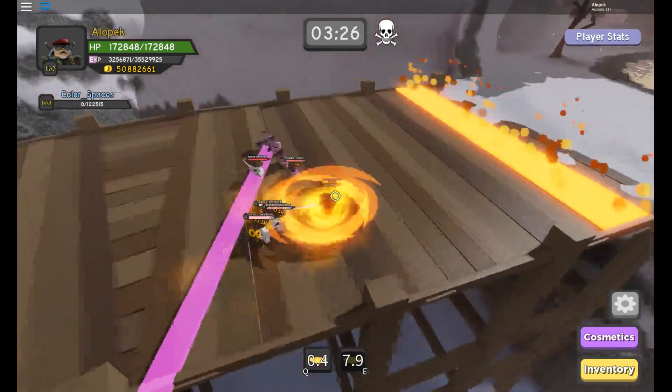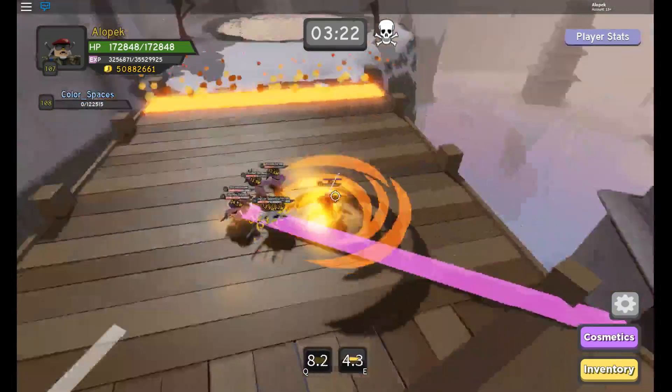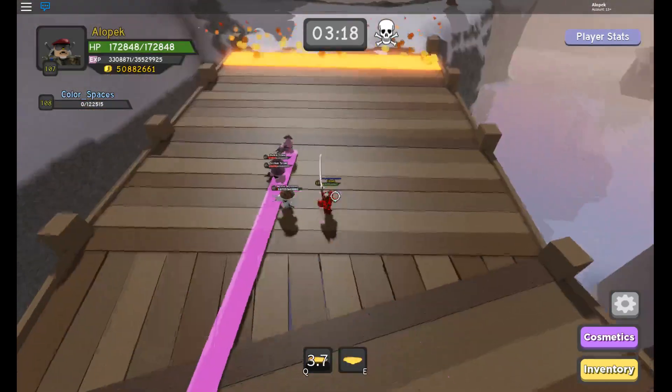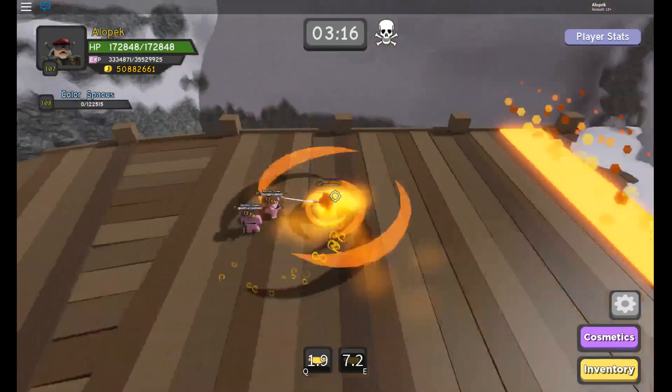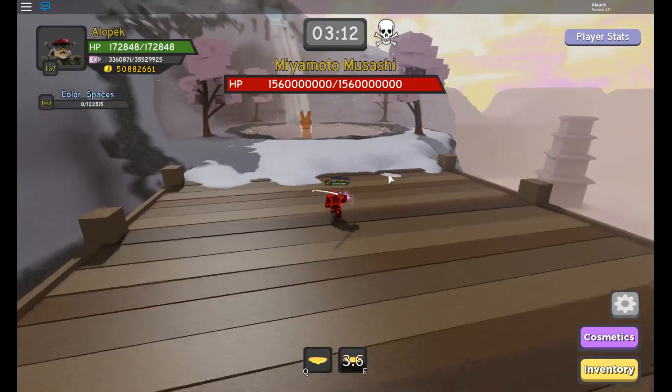We should credit SSJ for this, because he taught me this and we're just going to show it to everyone. Friend request SSJ — SSJ underscore games — and tell them we sent you.